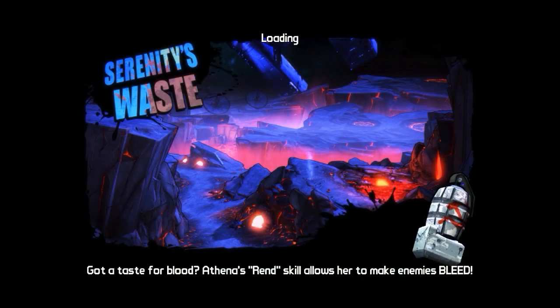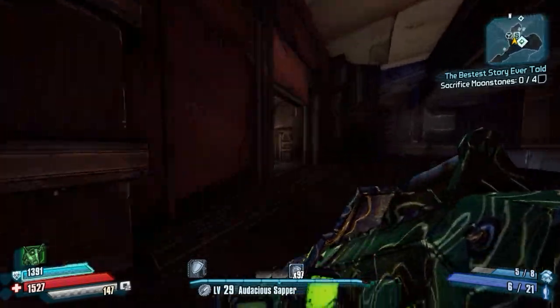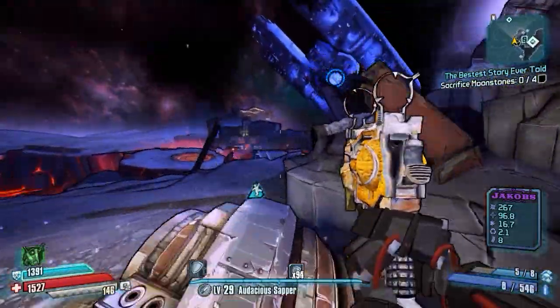Hey, what's going on guys, joltstude139 here. Today I'm going to show you how to get to a hidden mini boss over here at Serenity Waste. He is meant to be fought at the end of your playthrough, otherwise he will be a little difficult if you try to take him on early. In normal mode he's going to be level 30, and in True Vault Hunter mode he's level 50.